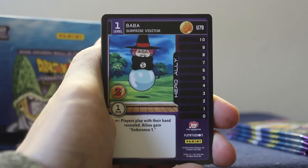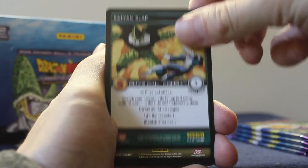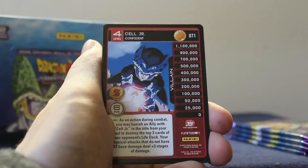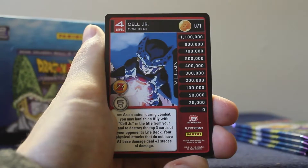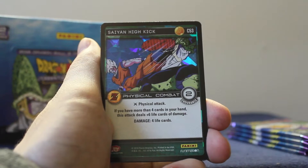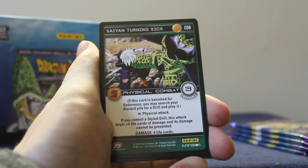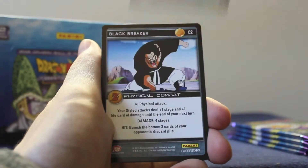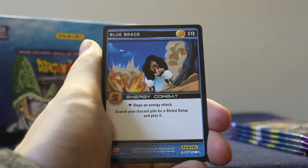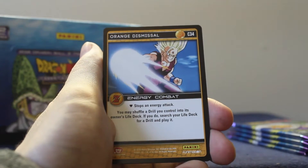Pack eight: Baba level one the surprise visitor — legend! Saiyan slap, first dragon ball four, Cell Junior level four the confident — cool card. Red mischief is our rare. Hollow common: Saiyan high kick, Saiyan turning kick, black breaker, blue brace, Namekian cover, orange dismissal, red driving knee.